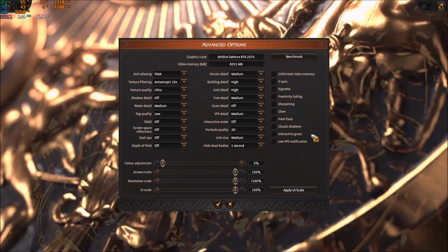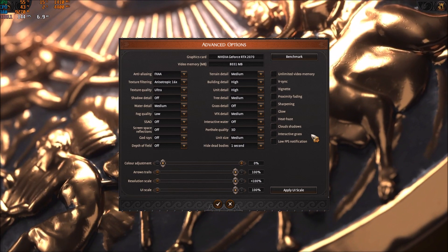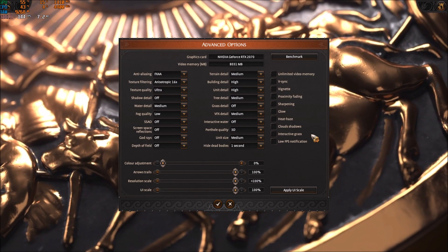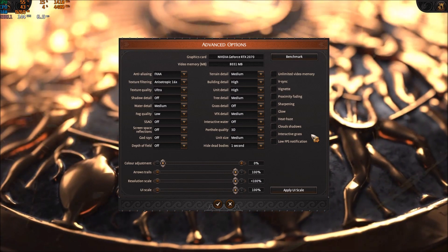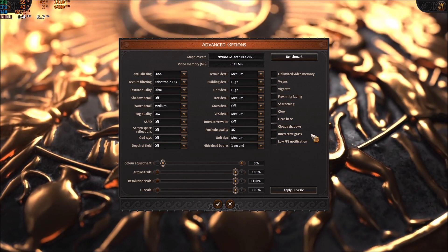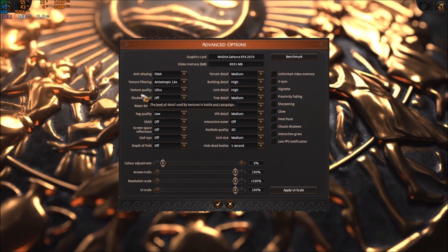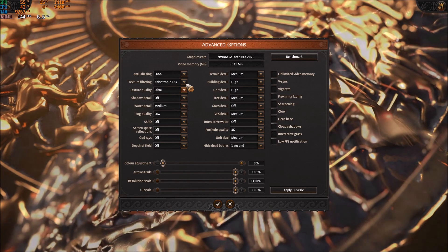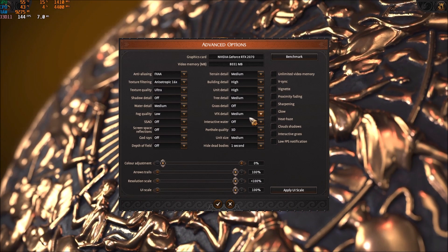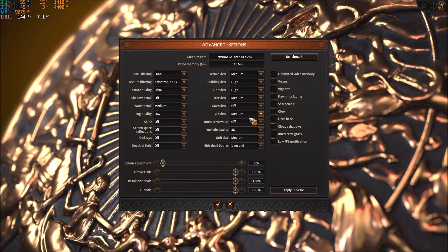With all those options adjusted, you should run the game fine. If you're close to 60 FPS and don't want to change too much, just focus on shadow detail, ambient occlusion, and fog quality — those three together will give you like 20% more FPS, and you should be fine.